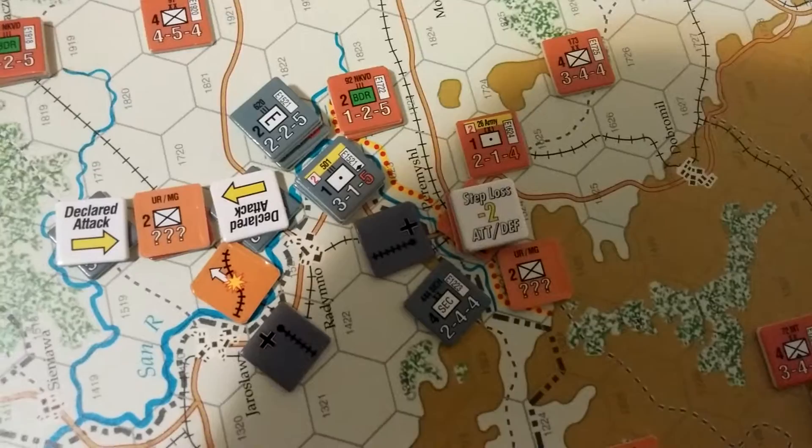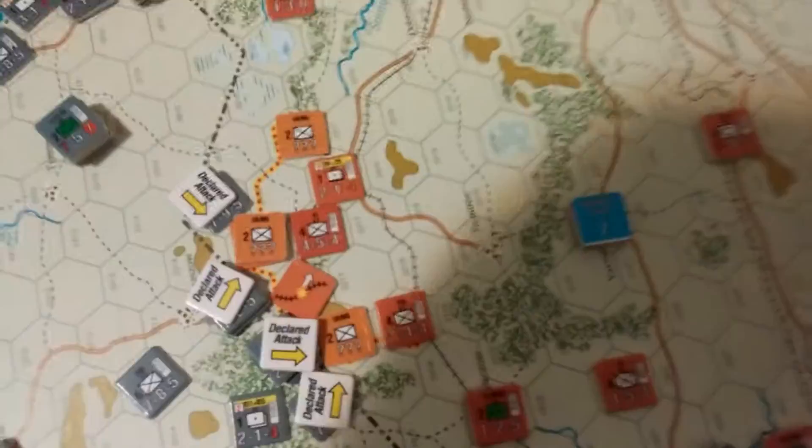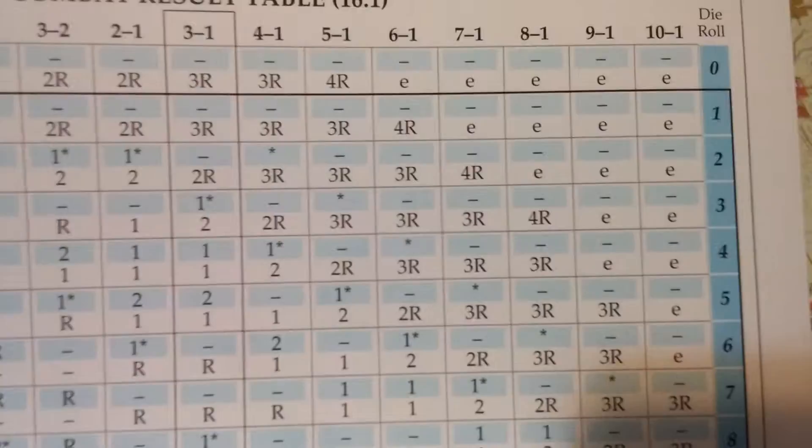I'll just roll it on camera and see what happens. I rolled a 3, which turns into a 4, and a 4 on a 5-to-1 is a 2R — not bad. I'm going to continue the rest of the attacks now. I just wanted to point out that I screwed up, which I'm going to do a lot.